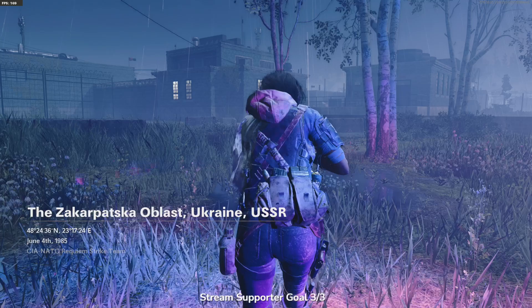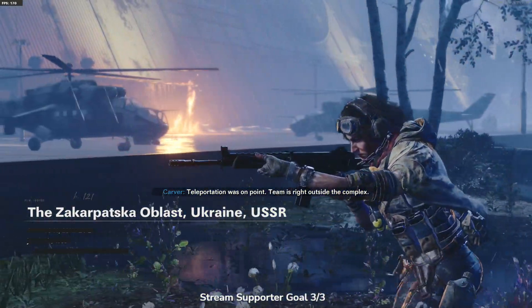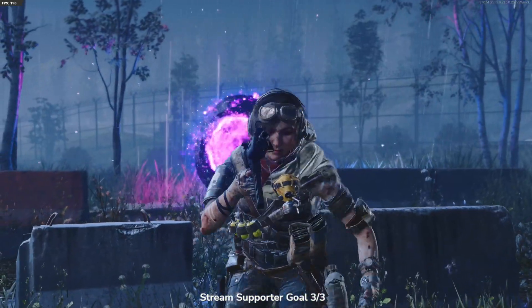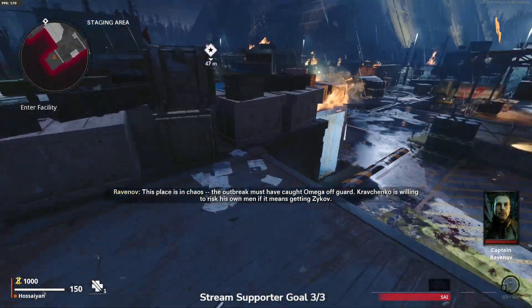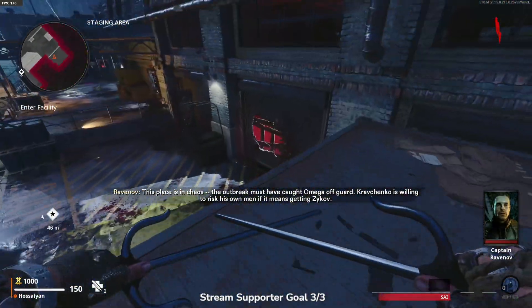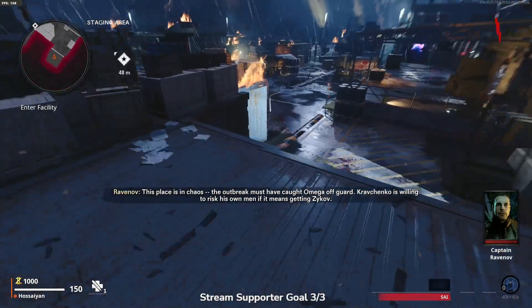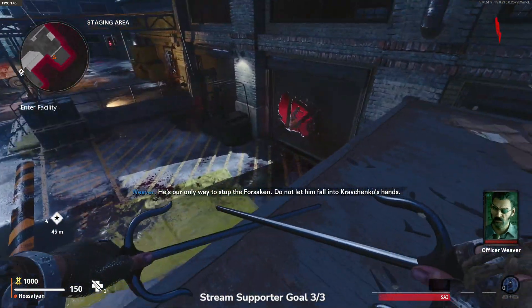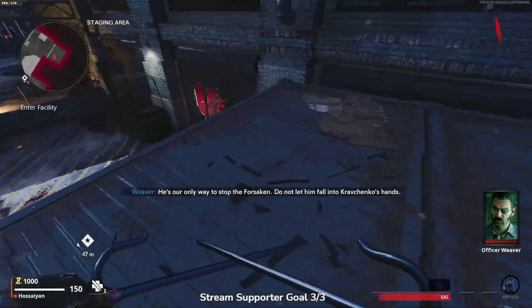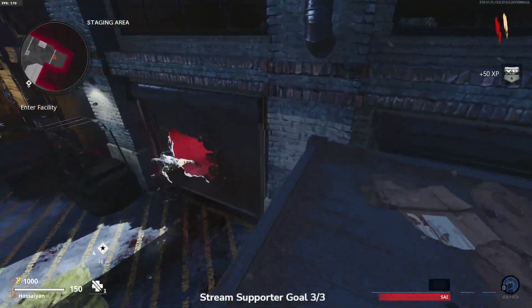Yo, what is going on today, fambam? Today's video, I'm going to show you how to do something you've never, ever, ever been able to do before in any Call of Duty zombie map. And that is do a side easter egg for a guaranteed ray gun within the first five or six minutes of the match. That's insane. I'm literally going to show you how to get it within five to six minutes, guys.